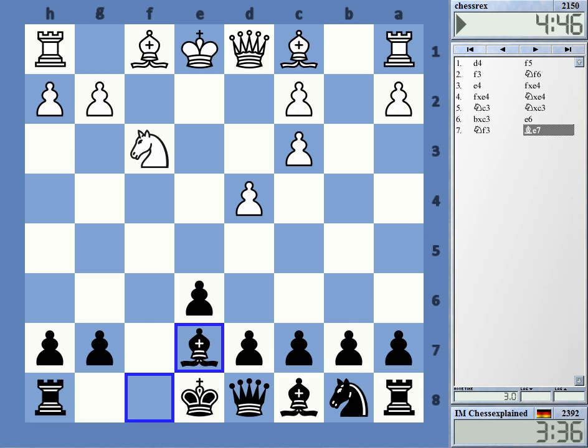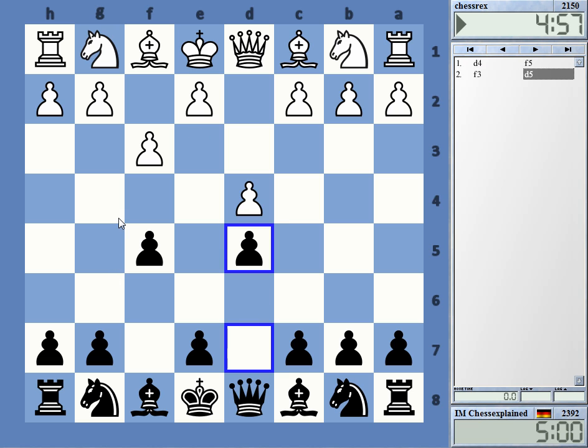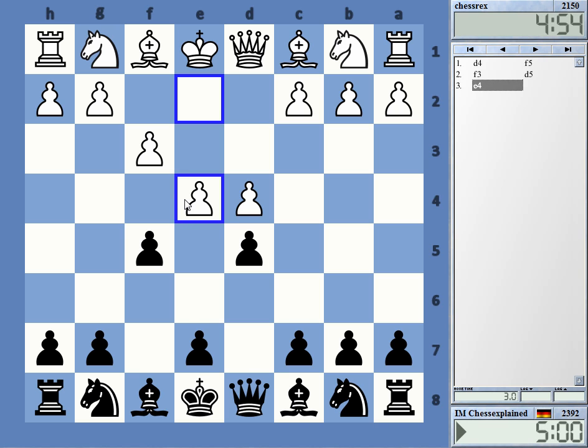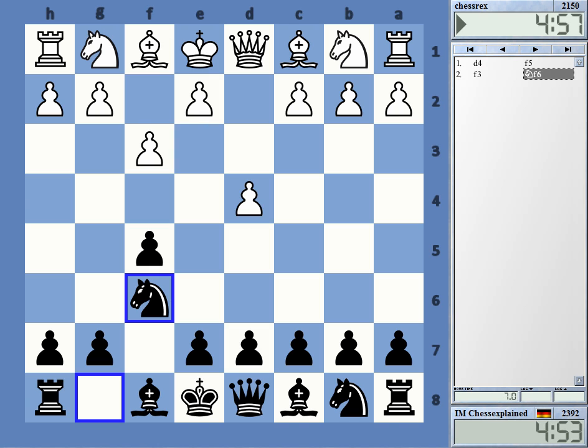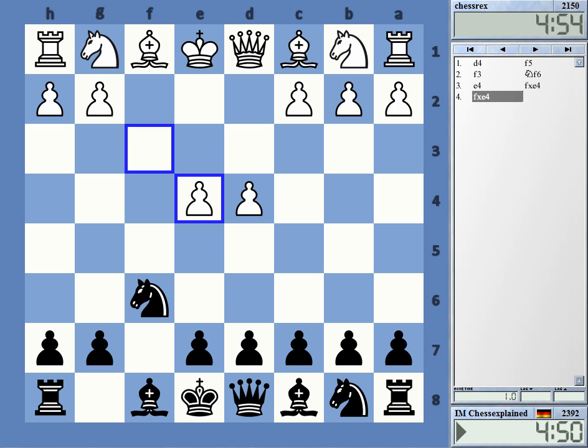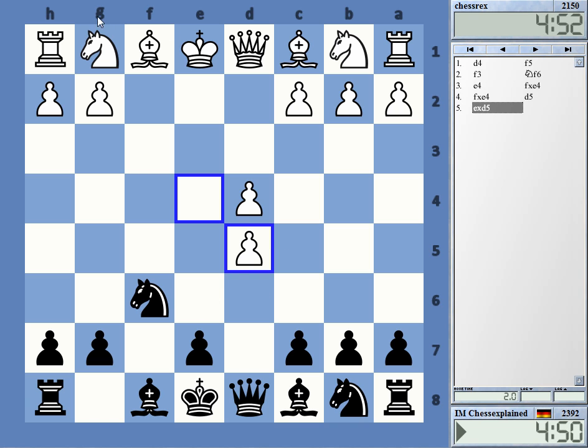White resigns. I don't know what is good after f3 — I don't believe that one bit. Yeah, f3 looks strange but he really got a huge game there. Maybe d5 is better — something like that. With e4 you're more flexible. I had some kind of gambit but this felt very dangerous, and I just had to take — it's just not looking good.